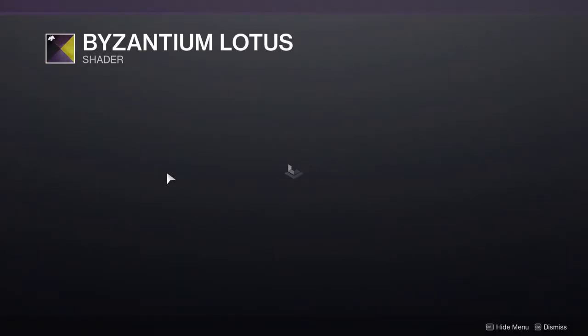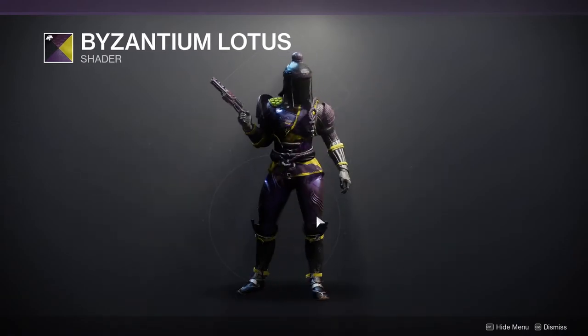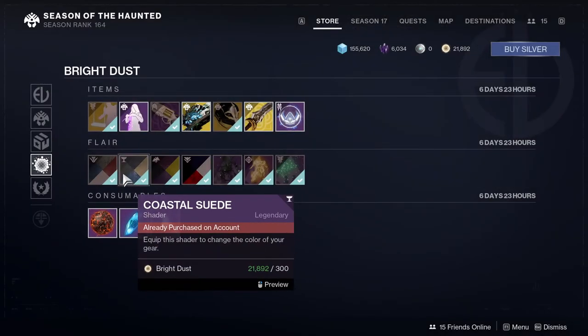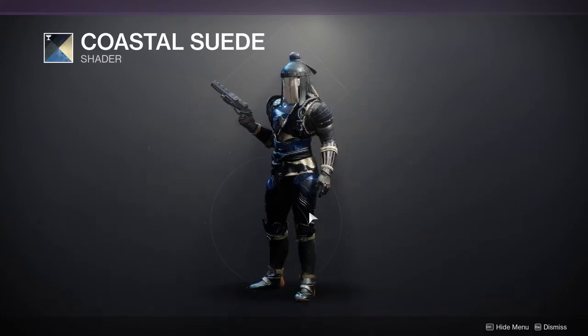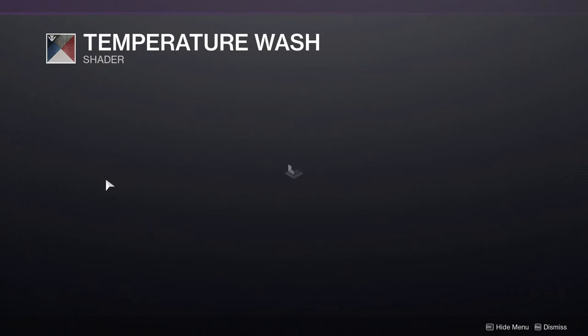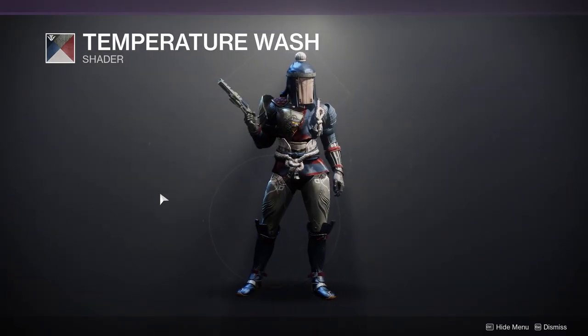Byzantine Lotus comes up so many times in this rotation — I feel bad for people actually looking for new shaders. Coastal Suede also comes up a bit, which is unfortunate. And then Temperature Wash, which is a red, white, and blue shader — not the biggest fan.